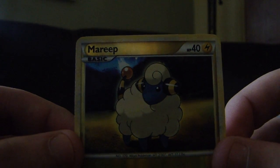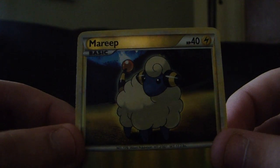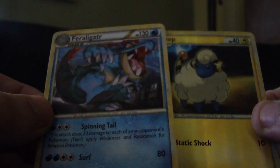And for our Reverse we get a Mareep. I think I've gotten all of the Mareep evolutions, either Reverse or Holo. And a Feraligatr — another Feraligatr. I like Feraligatr, so I don't mind that. This will make us just halfway there.